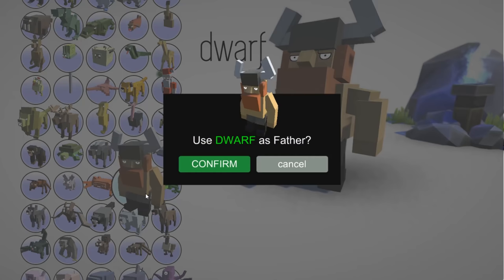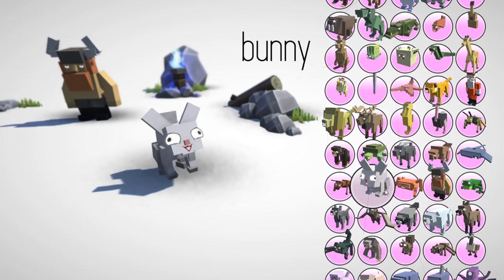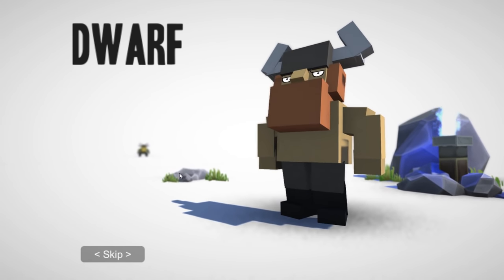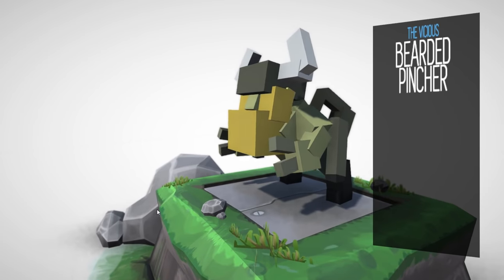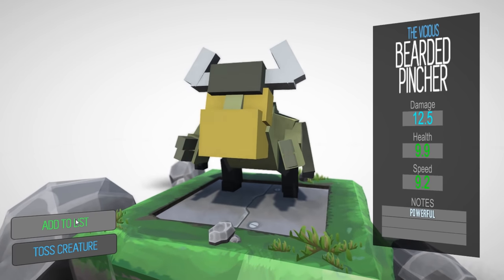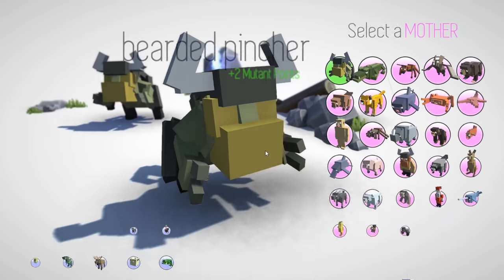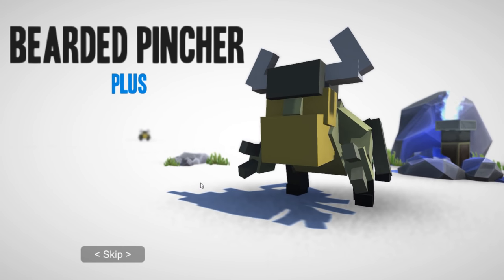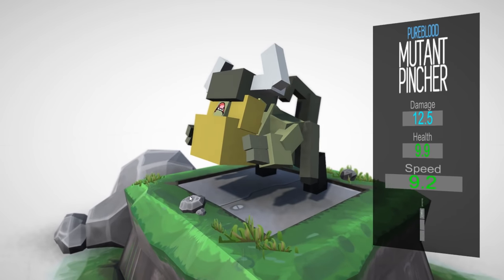I'm going to show you guys one that I tried earlier — a dwarf and a scorpion. A dwarf and a scorpion was a really good one. I know that already because I was playing with the guys, and you guys will see my multiplayer episode either before or after this one. We got the Bearded Pincher! We're gonna add this to the list and then I'm gonna show you guys what happens when I combine the Bearded Pincher with another Bearded Pincher — this is gonna be amazing. Not that different stats wise, but it's gonna be really cool looking. Pure blood mutant — oh no, I did it wrong.